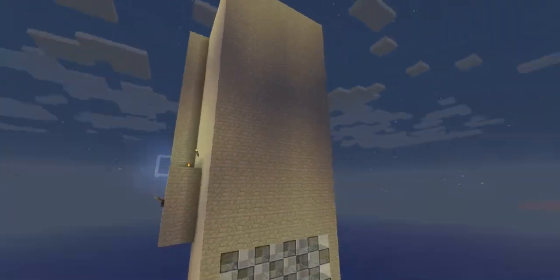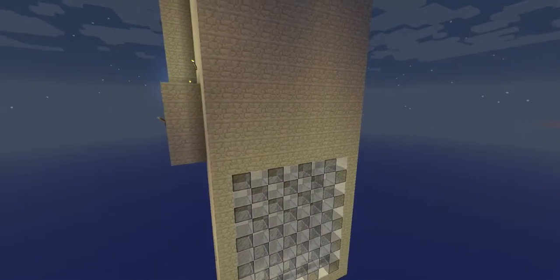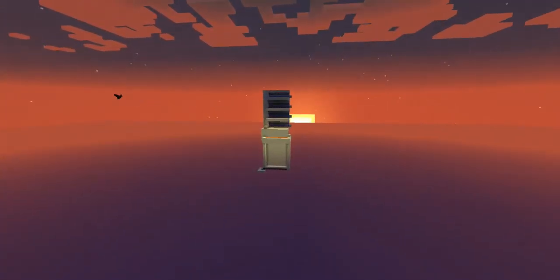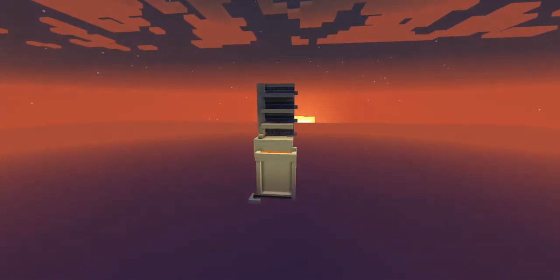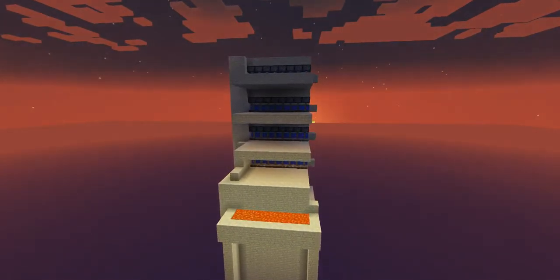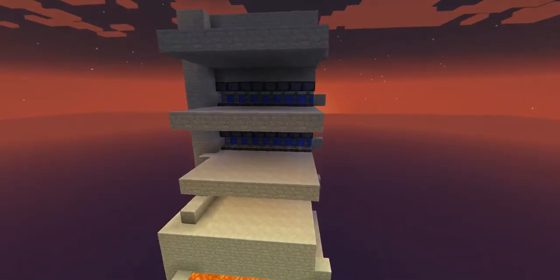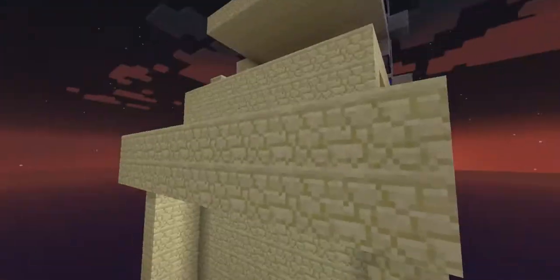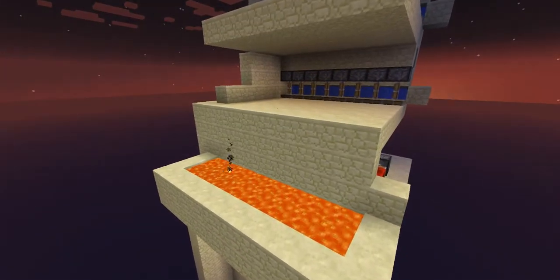It lets mobs spawn in there but doesn't do any piston work. As you can see, there's four layers, expandable to the max height. You can have one opposite the lava so they fall down in there as well. You can have it as tall as anything — add loads of layers on top.